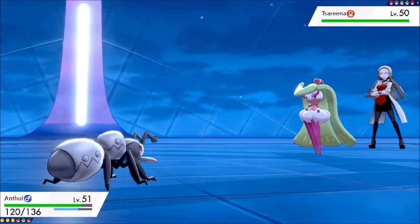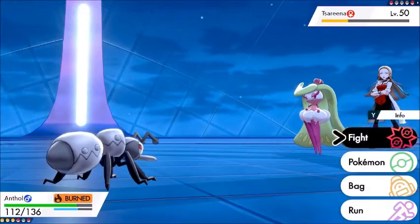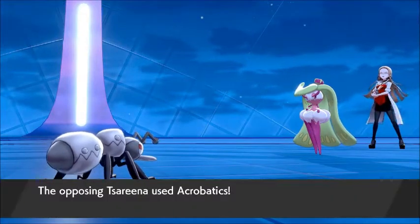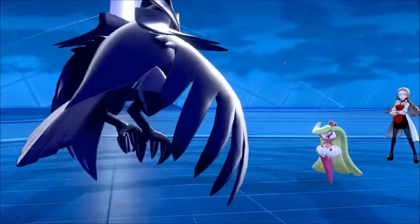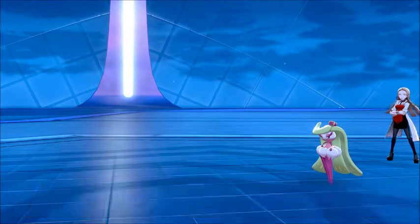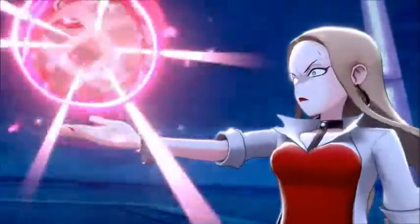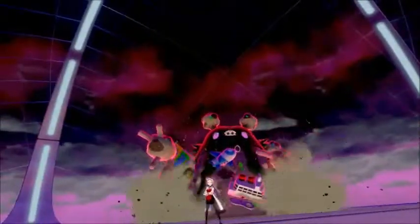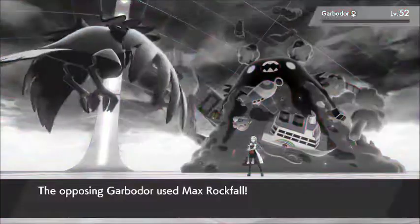I bring Durant in to counter Sirfetch'd. The burn is doing a lot of damage both to health and stats. My Light Screen wears off and I get immobilized by Love on the same turn so I have to swap. I go into Corviknight knowing I can tank whatever it throws — the burn takes us below half. I go for Fly, avoid the Throat Chop because I'm in the air, Fly lands, and Sirfetch'd goes down. However, looking at my team, pretty much everyone is weak.